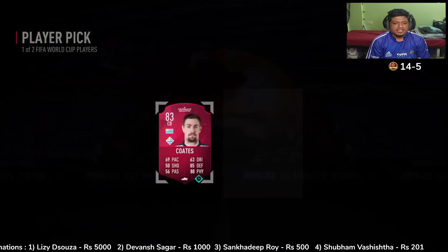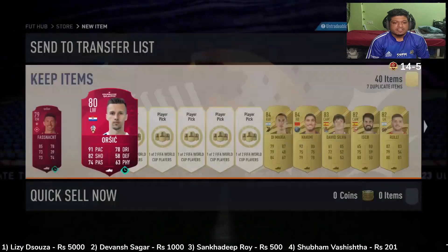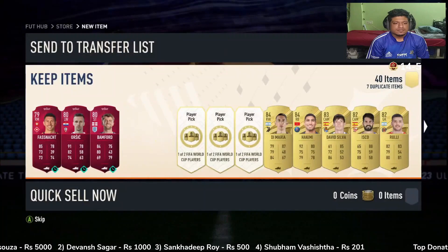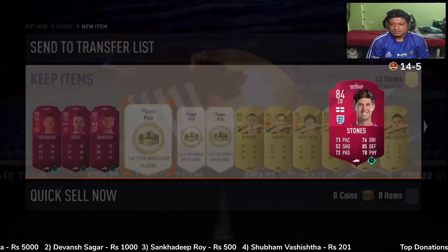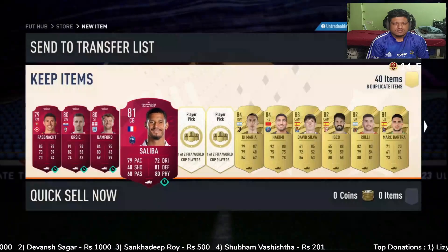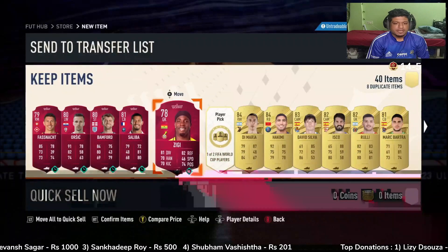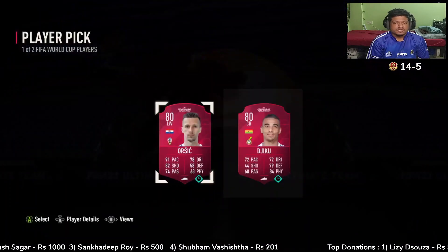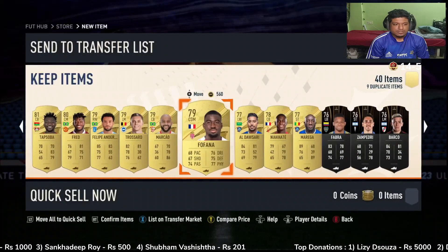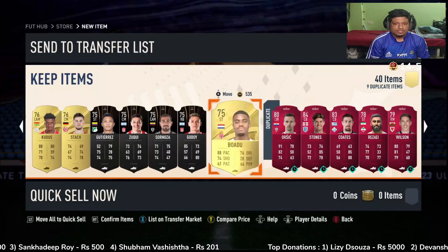We didn't even get one special card. Forget icon, we don't even get a regular special. Give me at least one special! Spain versus Germany man, let's go! Okay, what else we get - Isco, we get Fred the Red. Get this bullshit card.